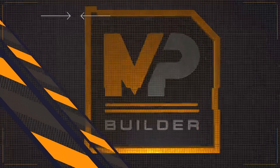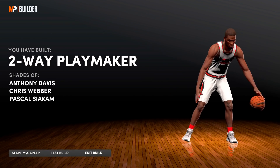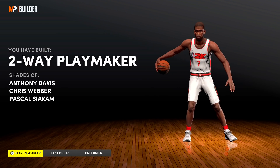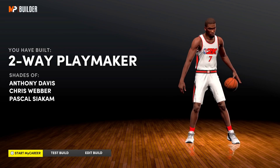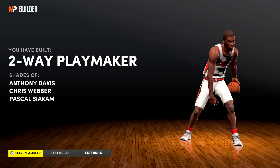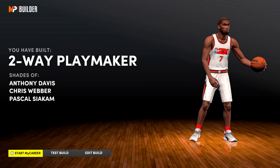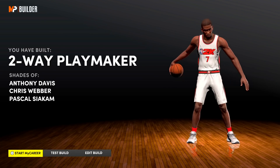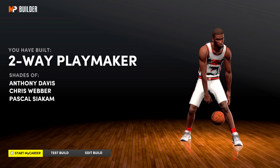The build name comes out as two-way playmaker — I don't know why we get that but it's definitely a W. We get shades of Anthony Davis, Chris Webber, and Pascal Siakam. We don't really need that KD comparison because this build will play just like KD. That's gonna wrap it up — if you enjoyed the video and have success with this build, let me know down below in the comments. The builder is brand new so if this build doesn't fit your play style, there's obviously other builds out there.